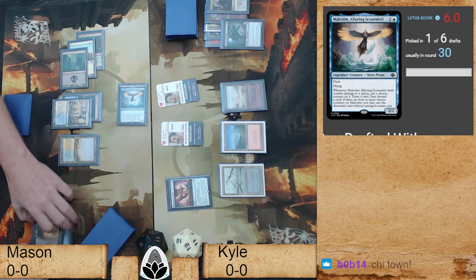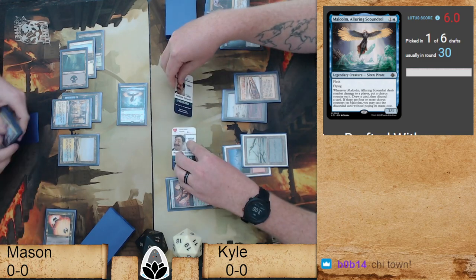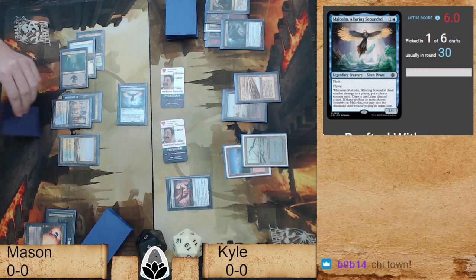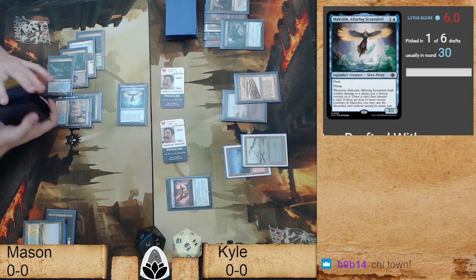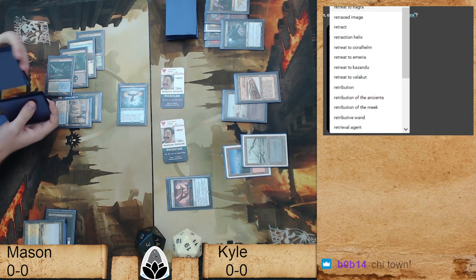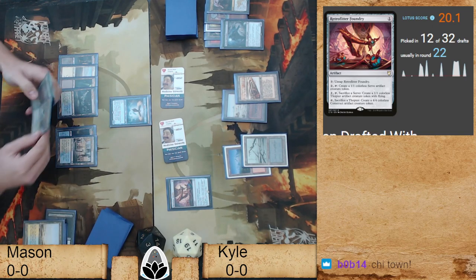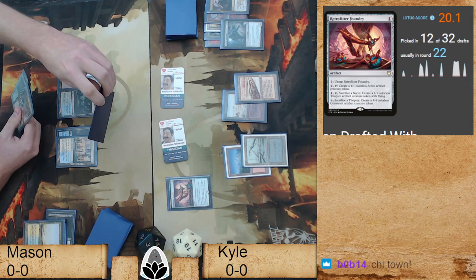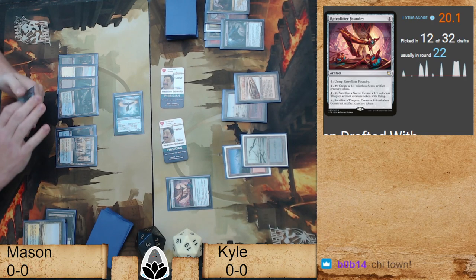Wait, the Vindicate shouldn't be in there — the last step of resolving also includes putting it into the graveyard. The Vindicate there — because the effect of the Voidwalker is no longer active, we go to four mana present. Next turn is going to be more. Mason's pretty much done. He can't reanimate Griselbrand to block with lifelink. He's got an Abrupt Decay. We can turn a servo into a thopter, untap, and then turn a thopter into a 4/4 flyer — coming for five in the air.